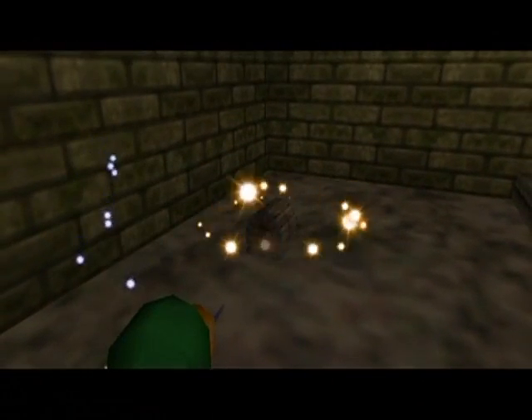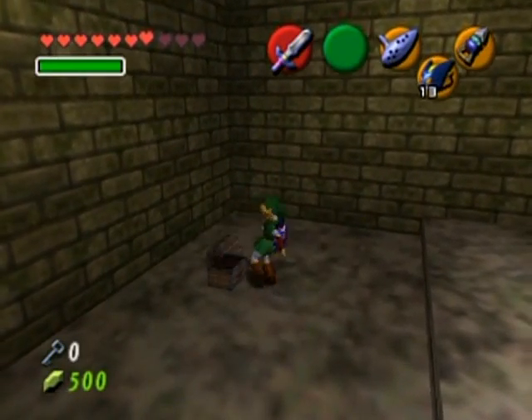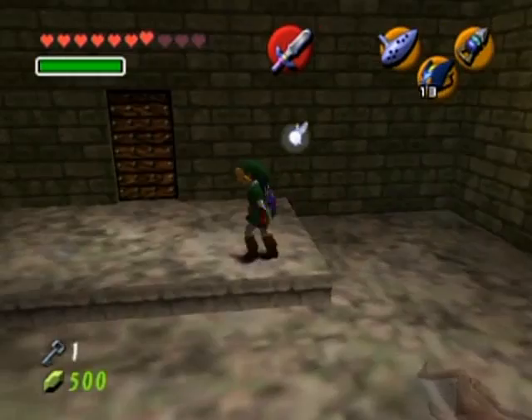Okay, what do I get in this room? Just a tiny treasure chest. I really could use a dungeon map — I would very much appreciate a dungeon map or a compass. Well, a key is pretty nice too, but still, a dungeon map or a compass would be great.